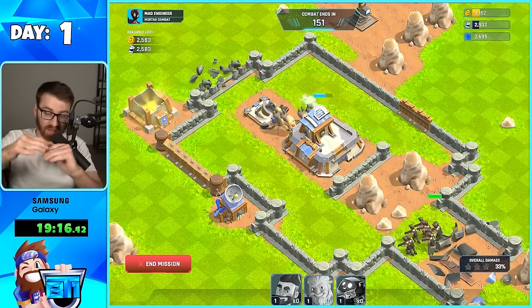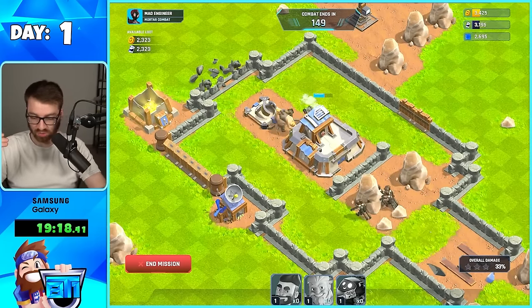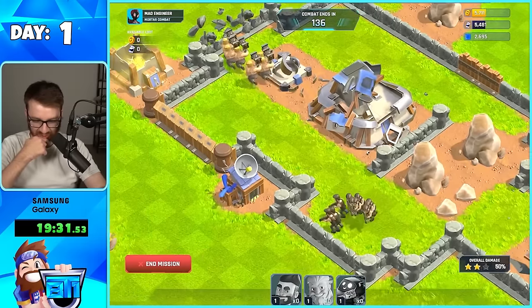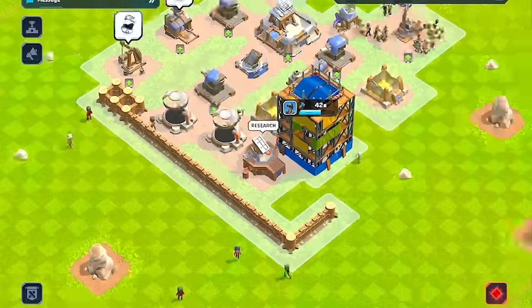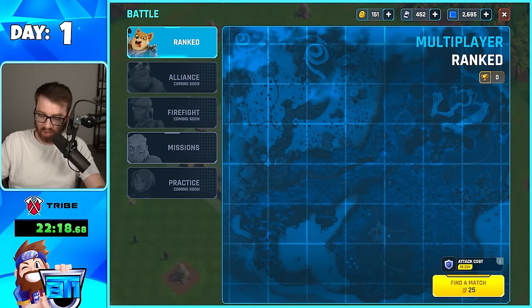So missions early on, guys, are what you're going to want to use to farm. I just love the new age graphics — the explosions and all the everything, man. All right, there we go — all the walls. So here is where I will show you a ranked battle. It's where you get trophies.